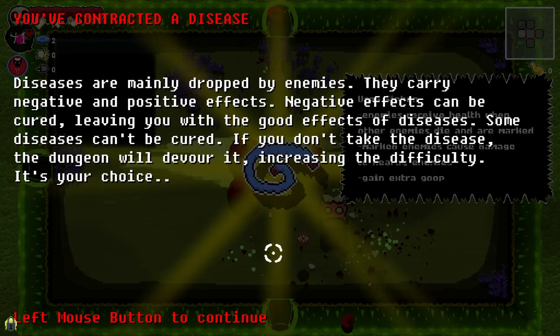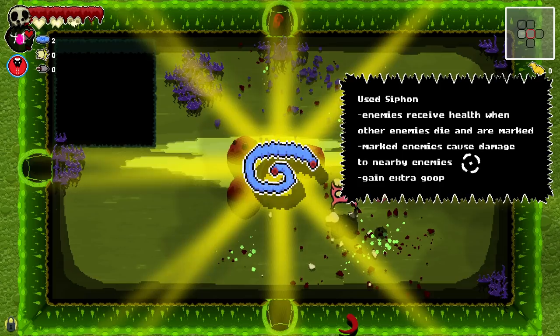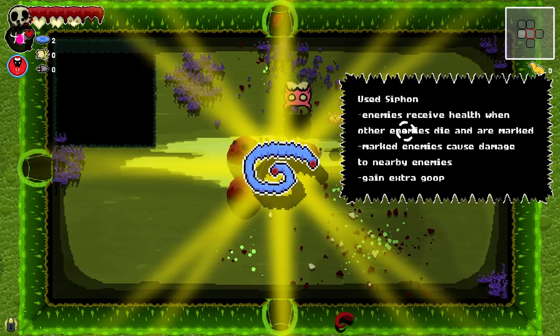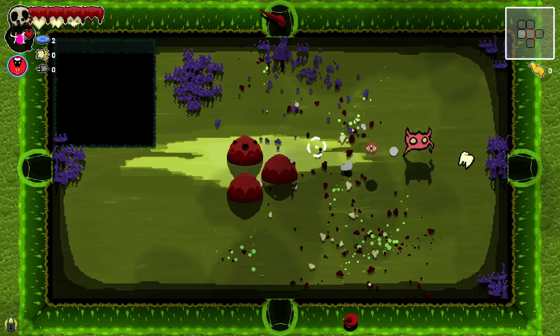Clever. Fun way to do risk-reward. Some diseases can't be cured — if you don't take the disease, the dungeon will devour it, increasing the difficulty. It's your choice. Enemies have received health when other enemies die and are marked. Marked enemies cause damage to nearby enemies — let's gain extra goop. Goop is used to activate shotgums and heal yourself. I see — those are on the meter.